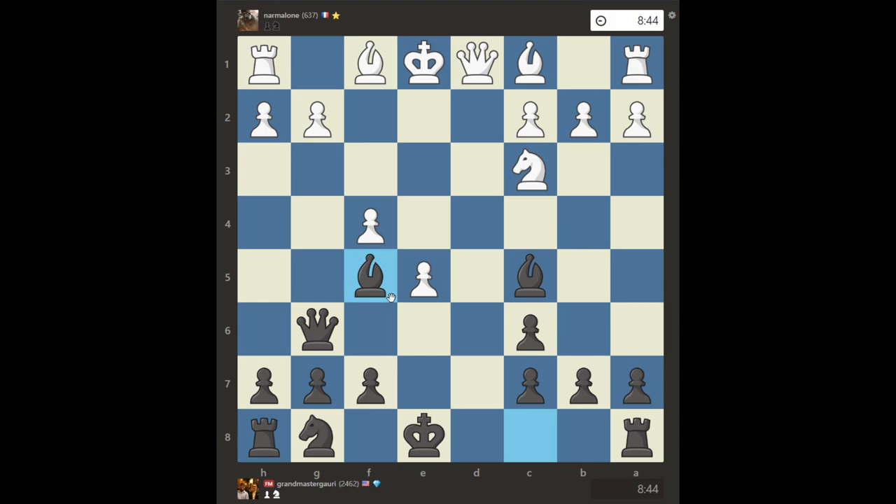Knight c3 was played — doesn't do anything about my move though. Bishop f5 attacks the pawn. When you start attacking like this, people start to crumble — they're worried about one thing and forget another. Bishop d3 was played, blocking the pawn. However, as we said, my queen was attacking this pawn so I just grabbed it, and surprise surprise — this also threatens checkmate on that same f2 square.